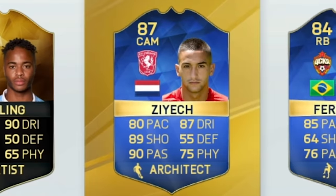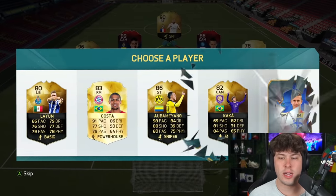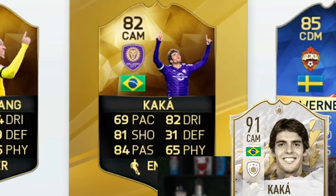We just got Ziyech — this is FIFA 16, look how young he looks. I'd like to get a 190 or above in this draft as well. That is Kaka! You guys are going to see the video soon, but I'm about to play a match of football with Kaka. That video is about to be insane. Make sure to subscribe.